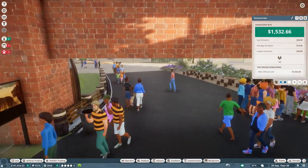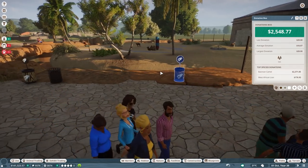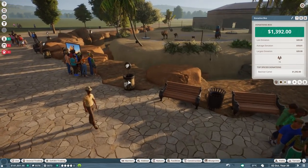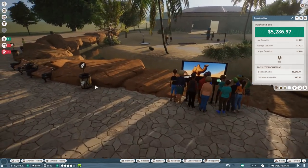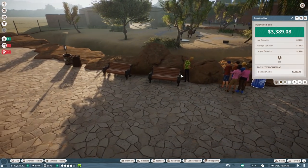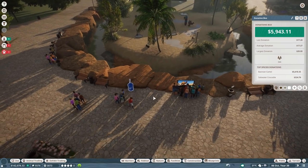Let's check what the camels do - 2.5 thousand, 1.3, five thousand - that's actually pretty dope! Three... yeah, you can see that this area over here seems to be the best one.